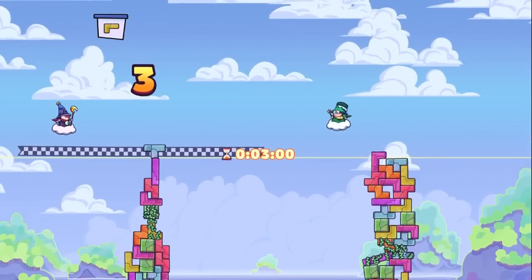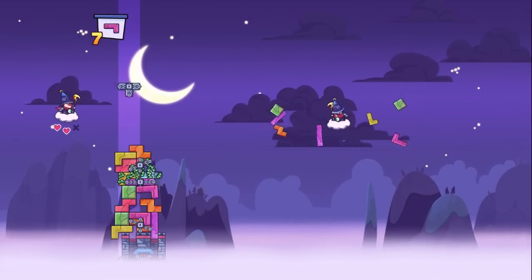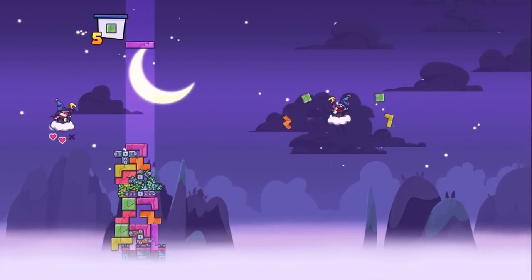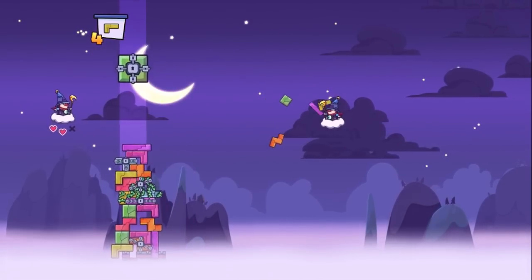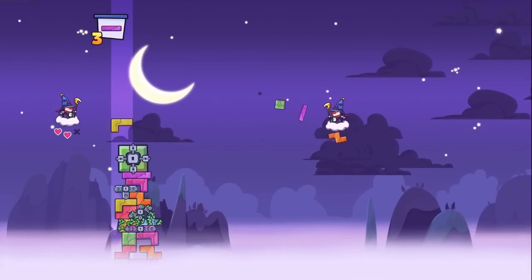You'll also have the ability to create a secondary platform. So if your tower is building up and it's about to tumble over, you can use this ability to create a secondary platform and start building off of that instead. It's always going to be a little bit higher than where your tower currently is, so it can put you just that little bit ahead so you may be able to finish the level.